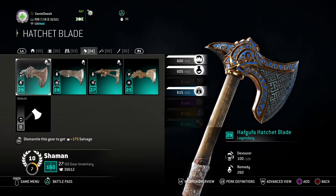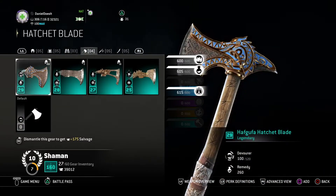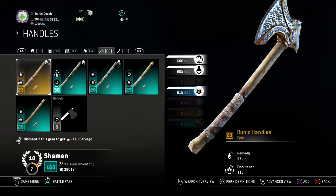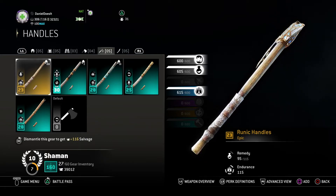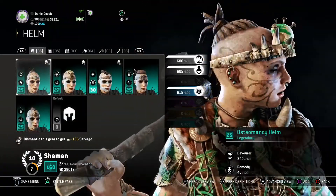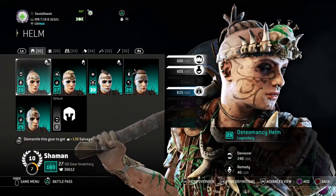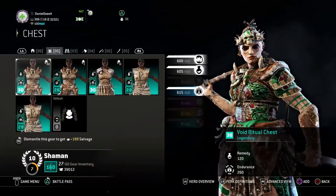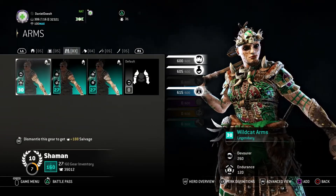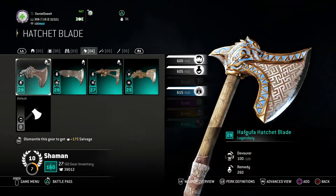My opinion is: when you find the gear pieces you need, don't max them out, because you might find a better combination later or might not have the piece you need to complete your three-perk selection. You'll be spending and losing a lot more gear salvage that way. Focus on Endurance first, then find gear pieces that boost Remedy and Devour.